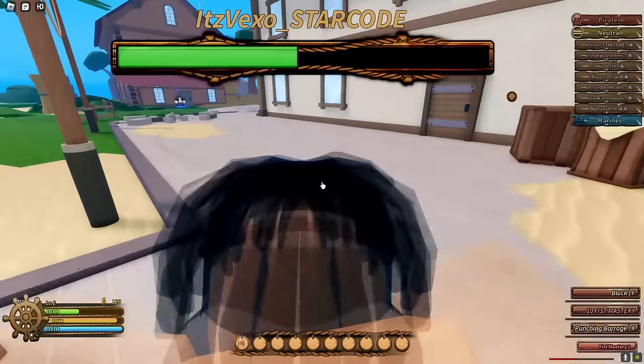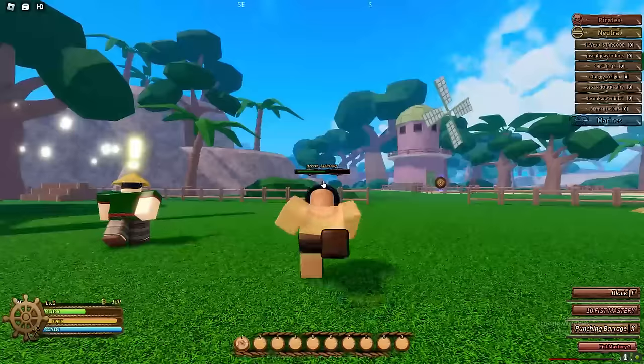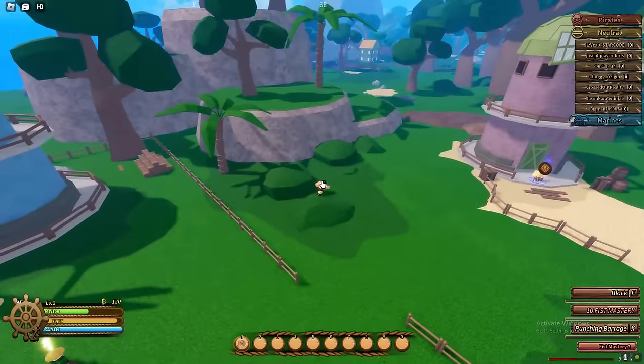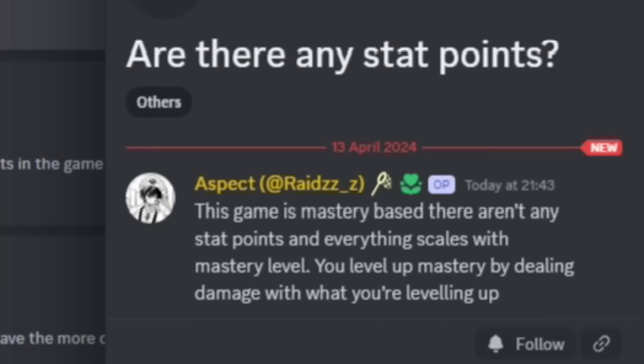I'm going to show you all the stuff in the game. People have been asking: are there any stat points? This game is mastery-based — there aren't any stat points. Everything scales with mastery level. You level your mastery by dealing damage with whatever you're using, so if you're killing people with your sword, you're leveling up your sword and it becomes more powerful. Whatever you use more, the more powerful it will be.